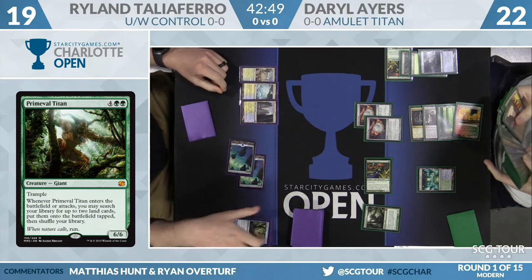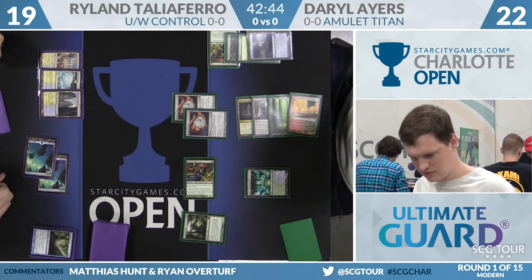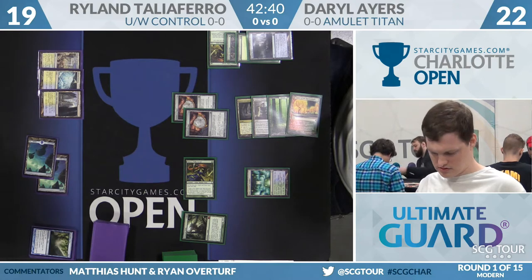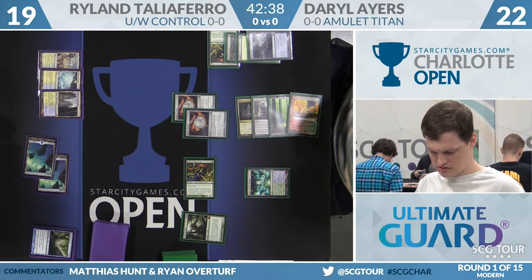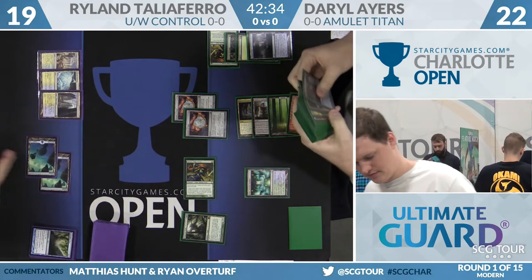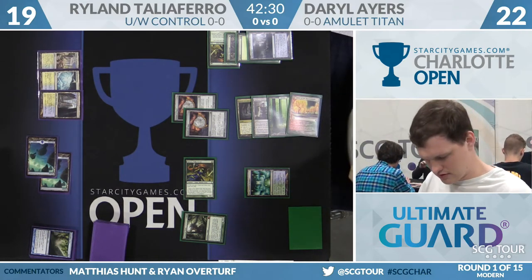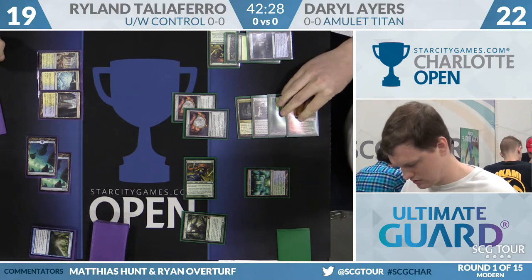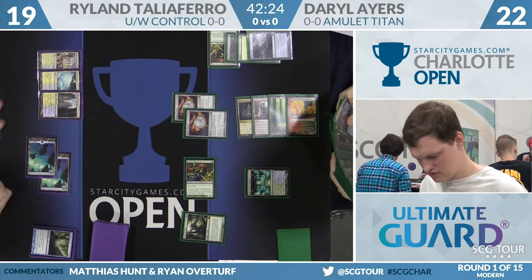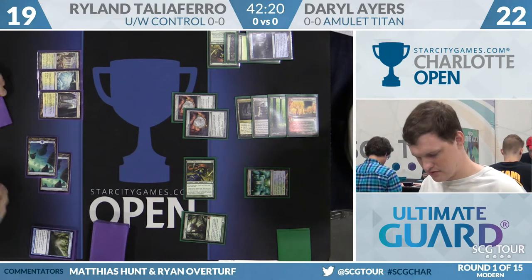He still has blue-green mana up — no mana floating but he still has a Simic Growth Chamber there. It'll be interesting to see how Daryl plays. In a combo matchup you'd get Boros Garrison and Slayer Stronghold to give it haste and get another Titan trigger, but Daryl's got to know that's no good here. This is where you might see him get Tolaria West and Bounce Land, start transmuting just for Pacts and Titans — you want to get those Tolaria Wests out of your deck and into your hand.